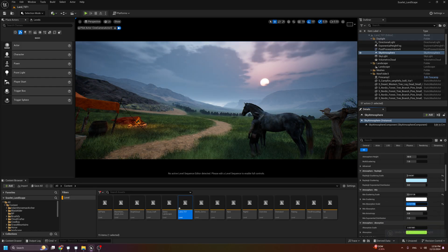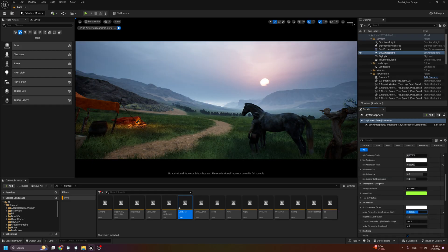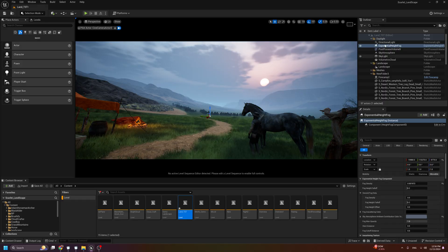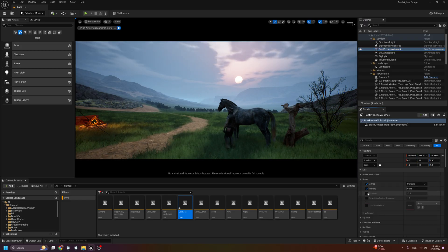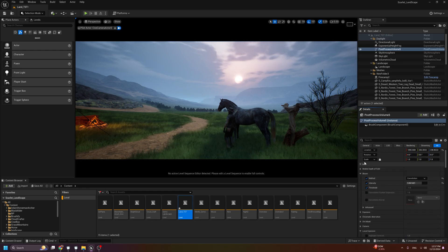Now we have a different mood, and we can match it to the sky. You can easily play with this and reach the same mood as the game. The plume effect can also make a difference — if we switch the image here, you get this nice plume effect. You can also turn on lens flare — you can find it in the post process settings. But be careful — know exactly where the lens flare should be visible.